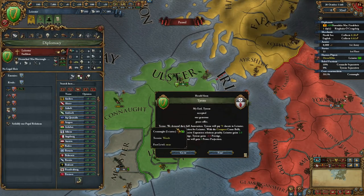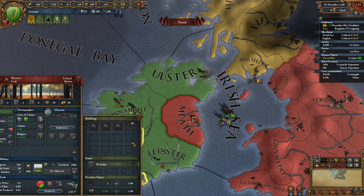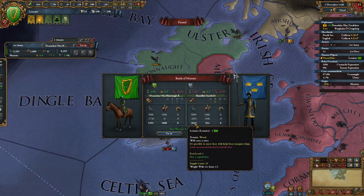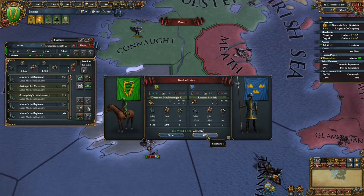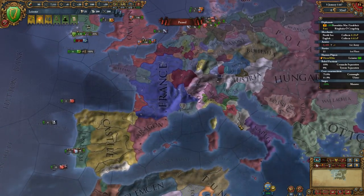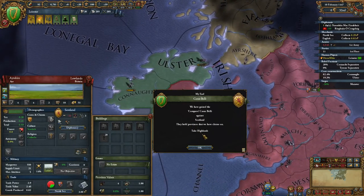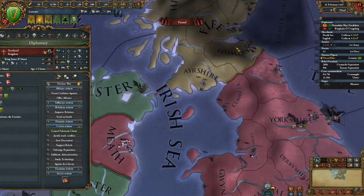Right now we're focusing on uniting Ireland - we've completed the siege of Ulster. We're going to hire an administrative advisor straight away to give us monarch power because we're going to have to do a lot of coring, and later on we'll hire a military advisor. Declare war on Monster; you usually can't stack wipe the Munster army straight away so you have to pursue them into Leinster. There we go - stack wipe - and finally we'll complete the siege of Monster.